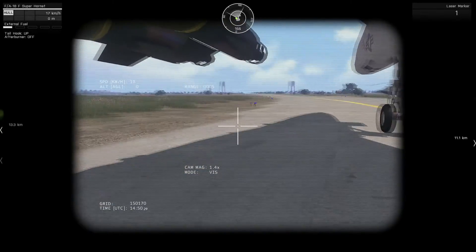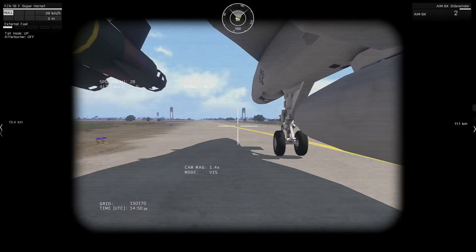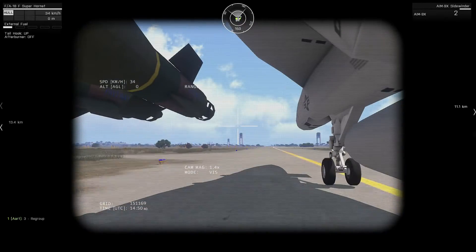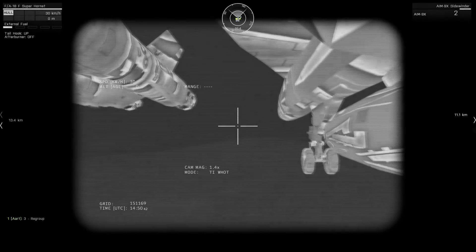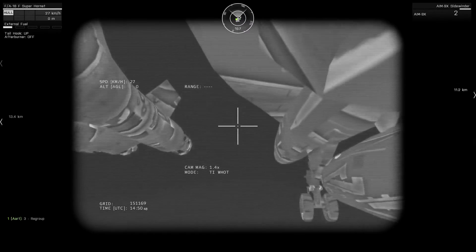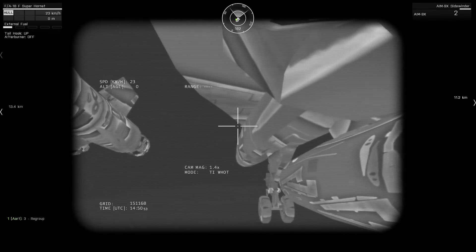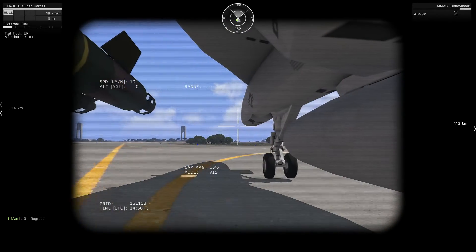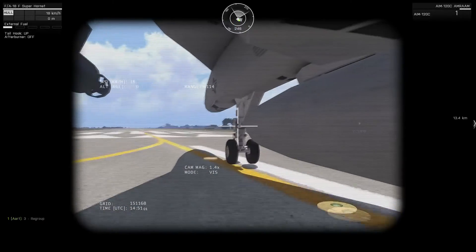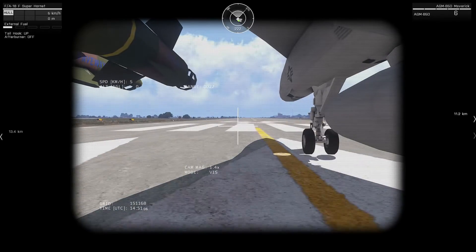We've got a laser marker as well. If you right-click you've got a nice camera pod hanging on the side of the plane. I'm looking for it now. Looks sweet. You can actually detach that or place it on a different rack, though the thermals bring up some really funky textures. Could you fold the wings back for me, please?